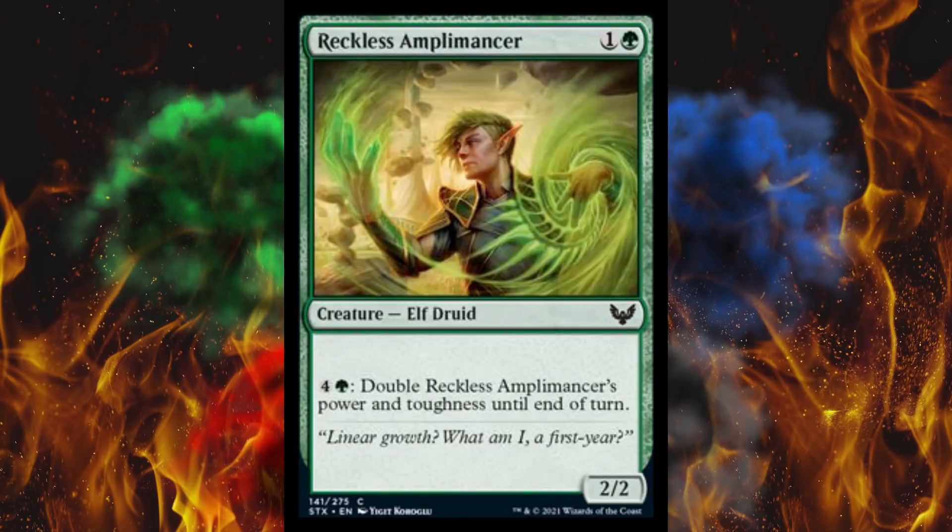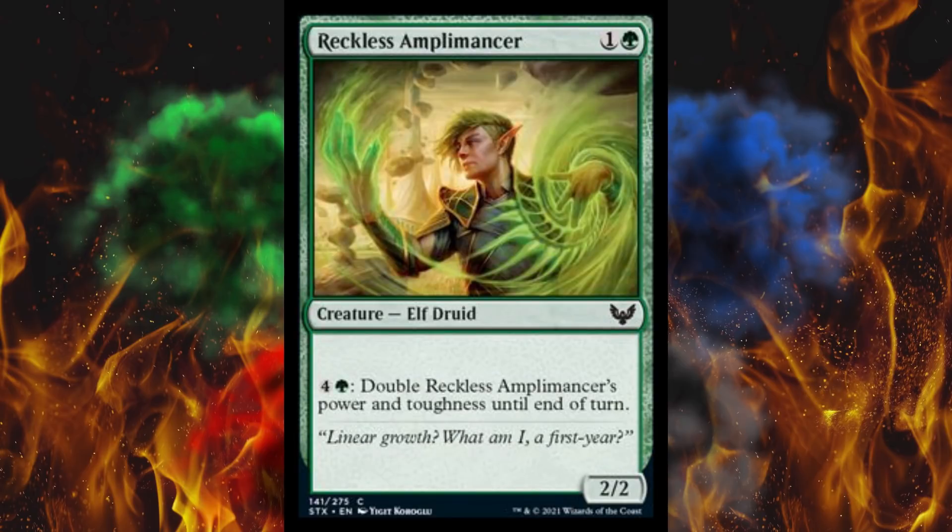Next up, Reckless Amplomancer — aka Massive Basehead. It's a 2-cost 2/2. If you pay 5, you double Reckless Amplomancer's power and toughness till end of turn, because Mark Rosewater. A card that can boost itself that you can throw out early and dump counters on. We've already got counter doubling, power doubling and redoubling, and then they have a built-in automatic doubling. It's only until end of turn, but still. This is ridiculous. At least it doesn't have trample, but I hate the concept of this.